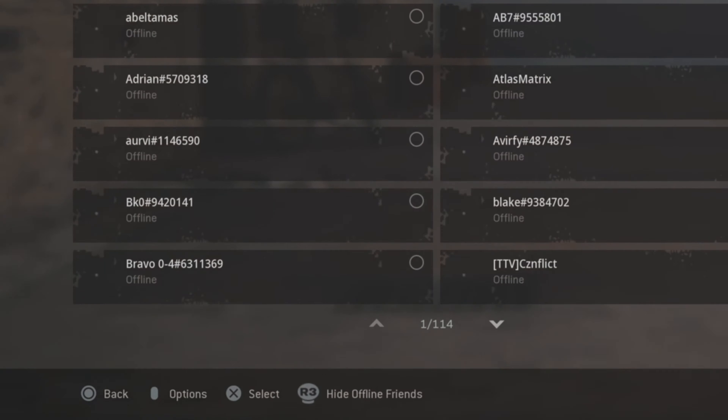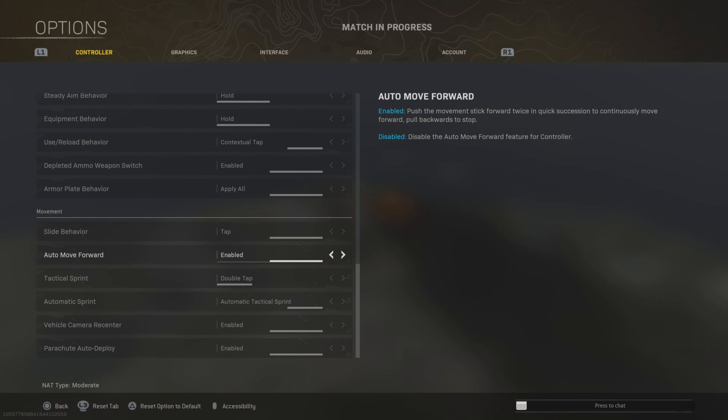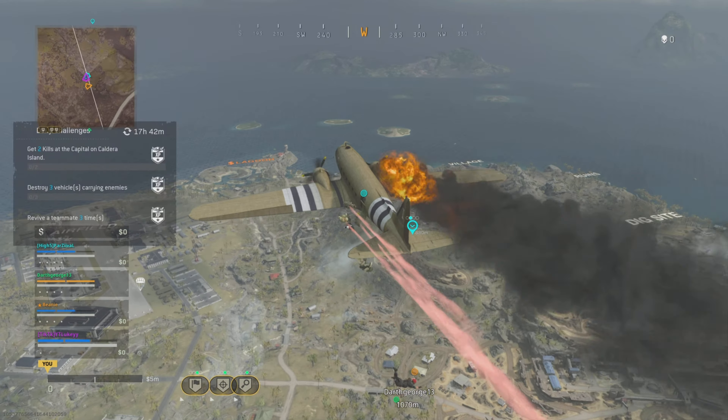Step one is to make sure your squad is on fill, then go to settings, scroll to the bottom, turn parachute auto deploy on, and turn auto move forward on.